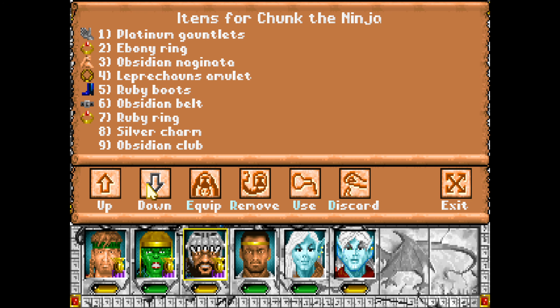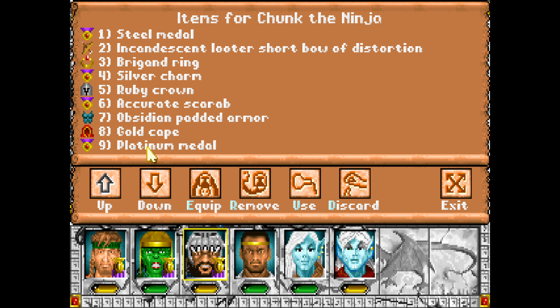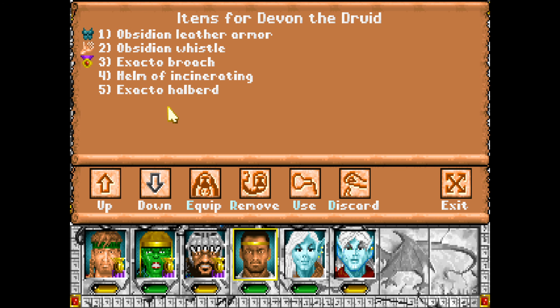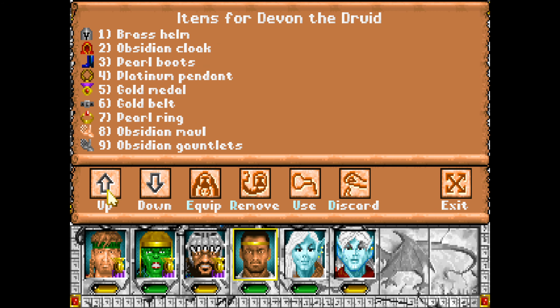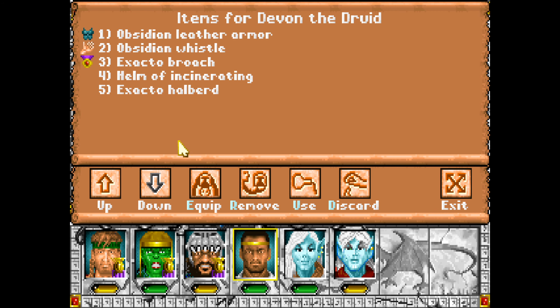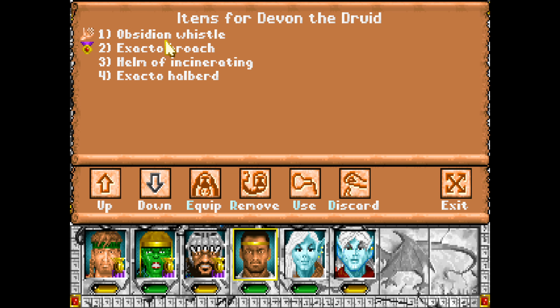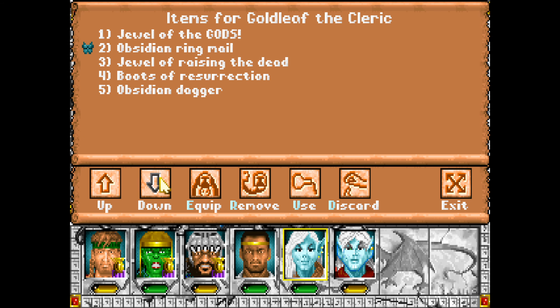I looked it up — rings: you can wear ten rings apparently. Sure. Why not an Exacto Halberd and a Helm of Incinerating? He's just wearing Brass, so I'm going to go ahead and ditch the brass helmet. That'll give him something that deals damage. We might actually recharge that one.